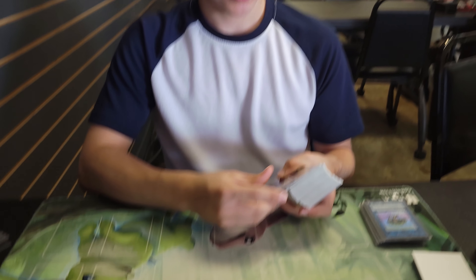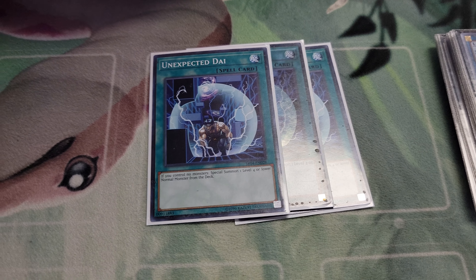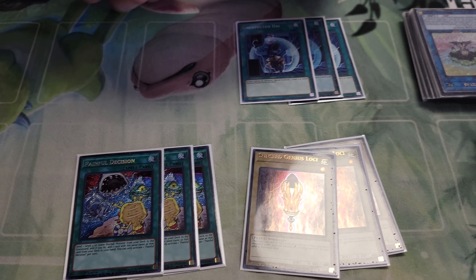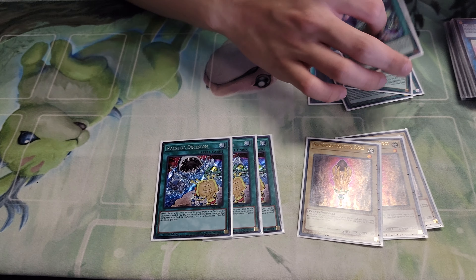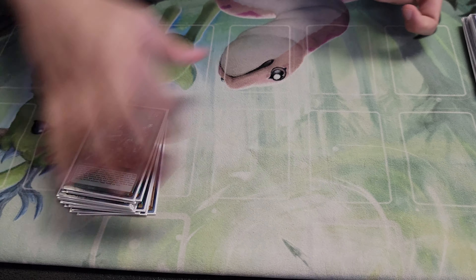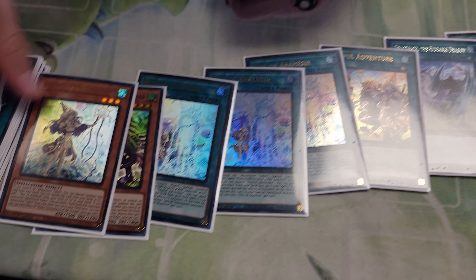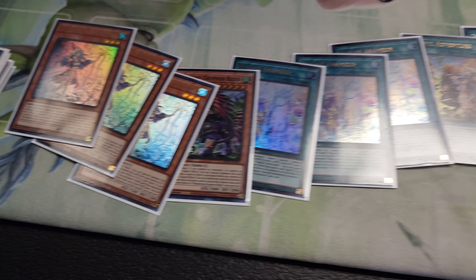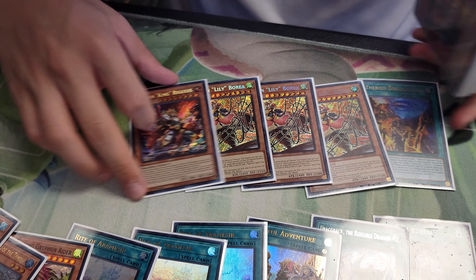For the cards, we have the starters. This is basically the 2nd place UK list — it's extremely similar; the hand traps are different but other than that there's not much difference. These are just the starters. The Brave package — I believe it's 10 cards. And then we got the Theron package. These just help you play through boards and set up your negates.